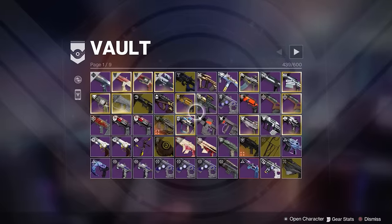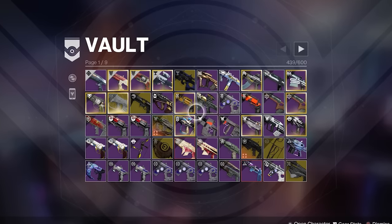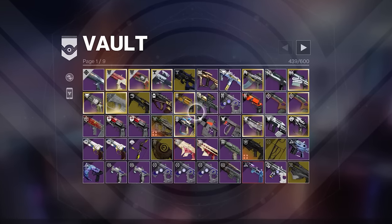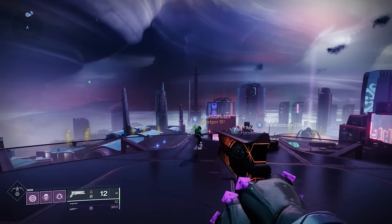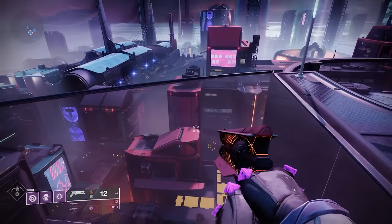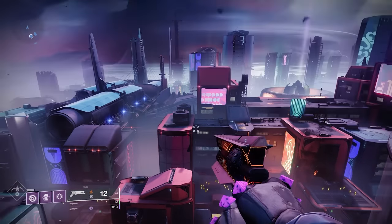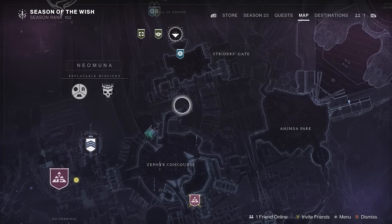Into the Light has added some great features. If you didn't know, you can access your vault from anywhere if you are the host. Any Guardian has been able to access their vault from orbit, but if you are the host and select an activity while in Patrol, for example, it will give you an option to open your vault. Not sure if this is intended or a bug, but it's helpful if third-party apps are down for maintenance.